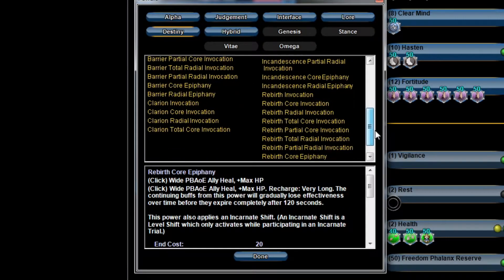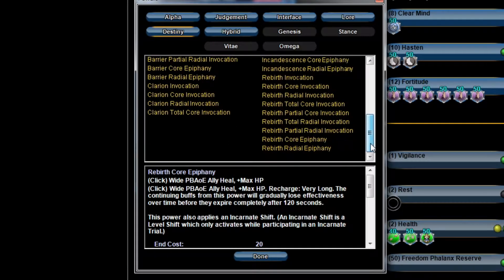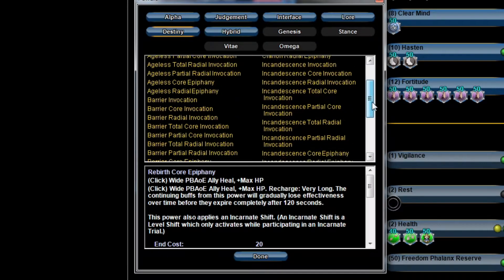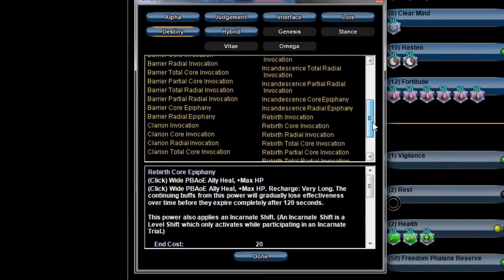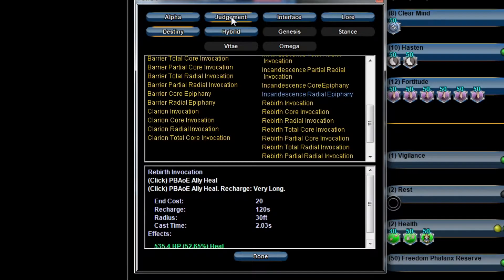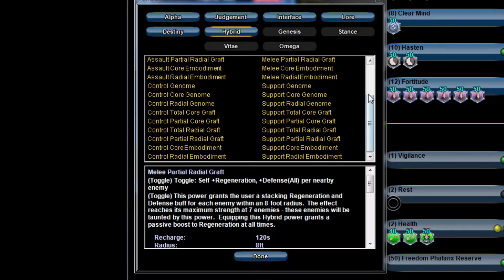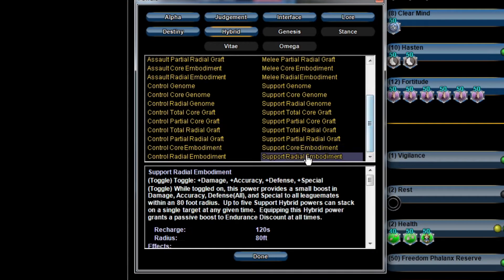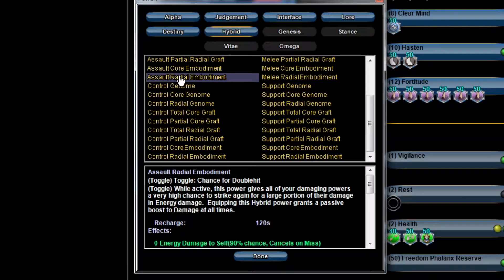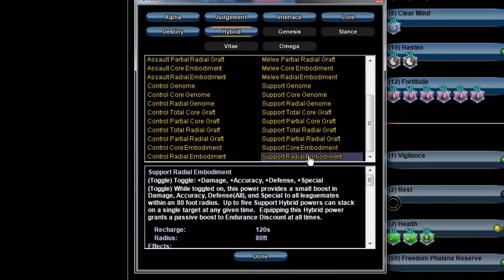For Destiny — it's up to you. If you're worried about your defenses you could go for Barrier and increase that a lot. I'm not really worried about my defenses too much, so I usually go with Incandescence Radial. For Judgment I always go Ion Core.